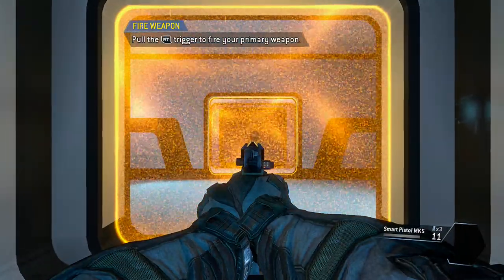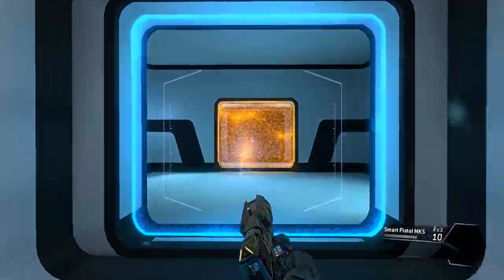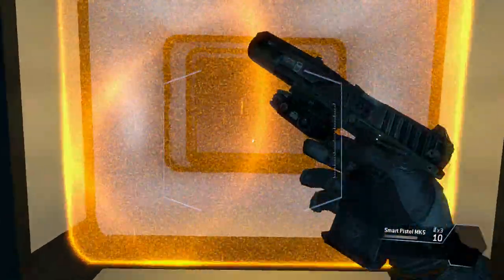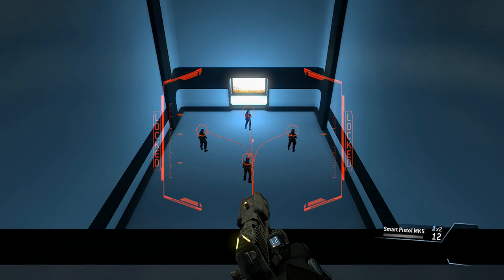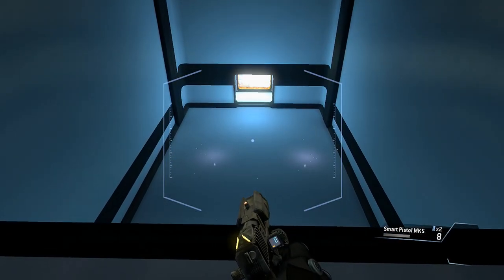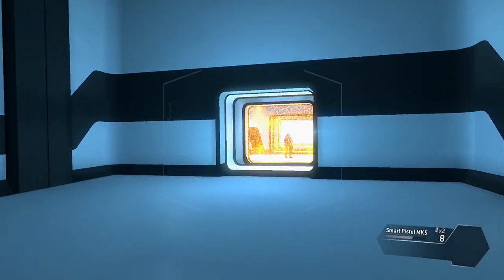Wait for the weapon to finish the lock-on process before pulling the trigger. Target eliminated. The smart pistol can lock on to more than one target. Eliminate all of the targets with your smart pistol. Targets neutralized. Interesting — some enemies, especially pilots, require multiple locks to kill with one trigger pull.